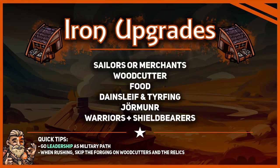As you now know about the lore order, let us talk about the forging order. Depending on how many Coastiles you have, you either forge Sailors or Merchants. Forging Sailors is worth it once you have at least two Coastiles. Then you forge Woodcutters. If you want to rush, skip forging Woodcutters and go straight into forging Warriors instead. Otherwise, go full greed and forge your Horse Relic instead. After hitting Ancestral Influence, forge Jormun, Warriors, and Shieldbearers. Finally, go Leadership as your Military Path.